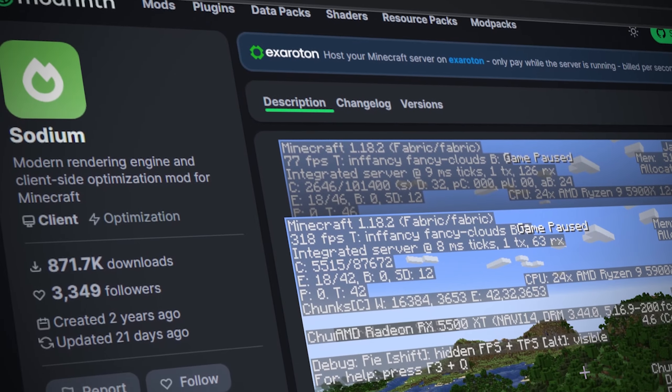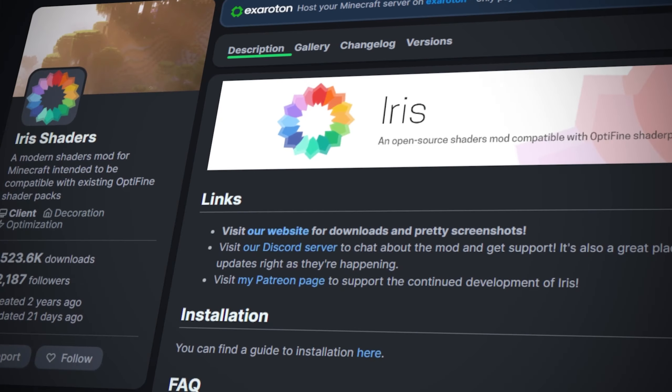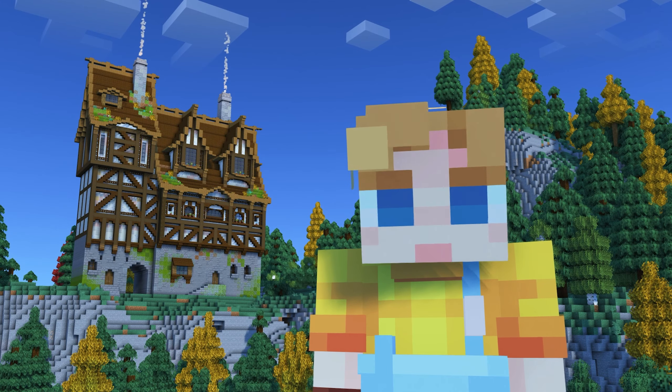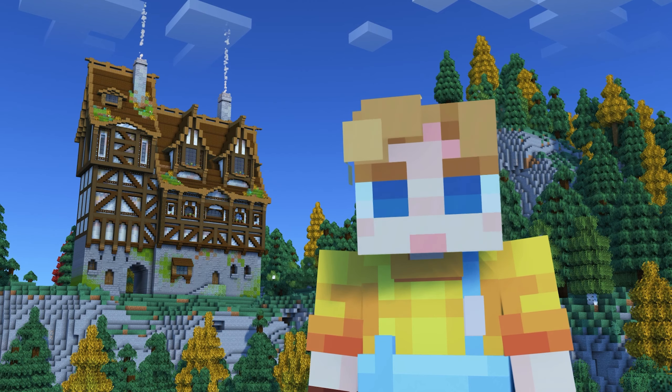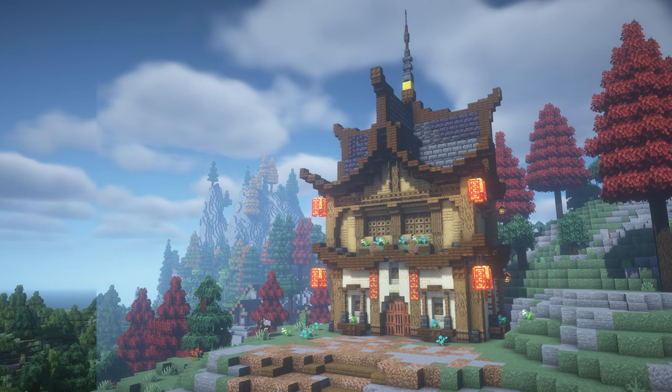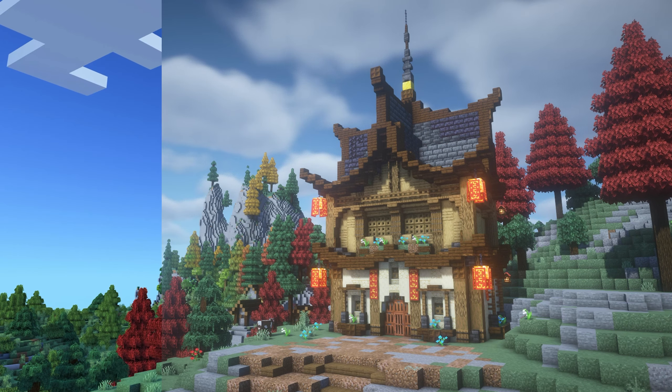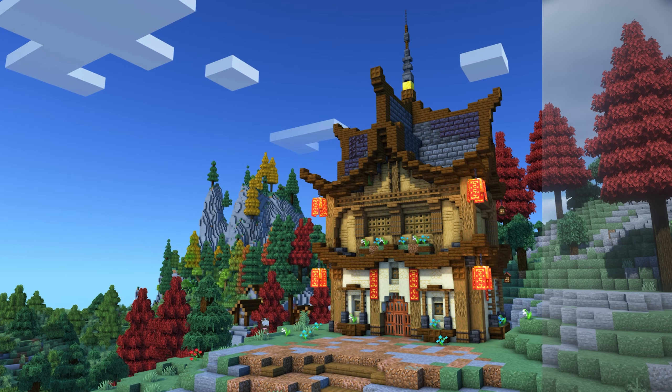For reference sake, I'm using a combination of the fabric mods Sodium and Iris, but you can also use Optifine if that's your preference. Now anybody who's experienced BSL shaders right out of the box knows it has a very hazy and washed out feel to it. My goal today is to tidy this up, increase the visibility and make the colours pop while staying true to the Minecraft vanilla feeling.